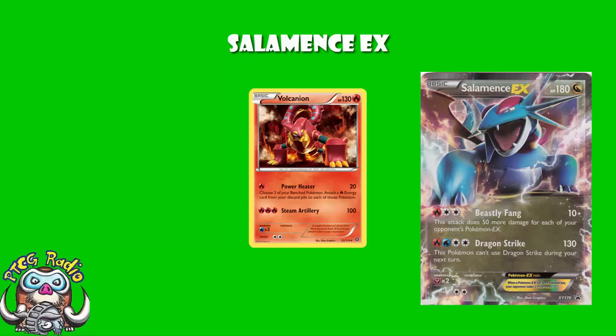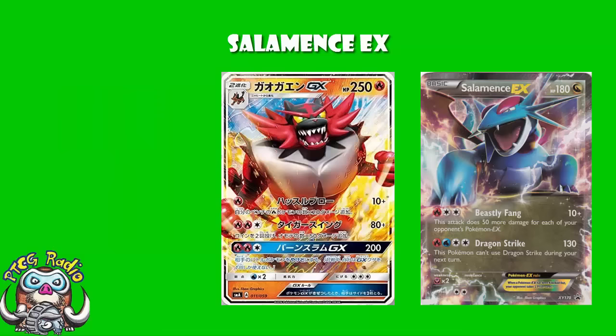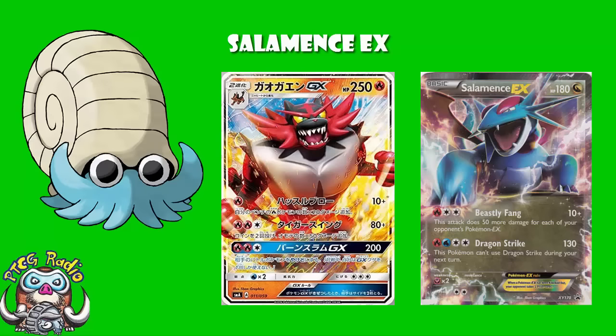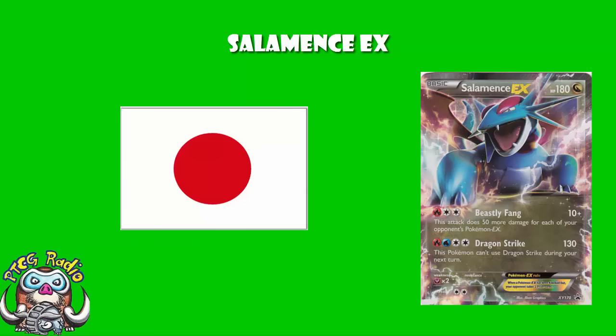Maybe in Volcanion, definitely in Giratina, and quite possibly in other decks I haven't thought of yet. EXs are on the way out — Salamence is one of the very last EXs — but as long as EXs are played, this is going to see some play. I already mentioned I really like Incineroar, link in the description. Why not try one of these in Incineroar and see if you end up with a fun tech that wins the odd matchup. It has seen play and success in Japan in big Japanese tournaments. So when I tell you this card has a lot of potential, this isn't just me saying it — this is Japan. And are you going to argue with Japan? I'm not.